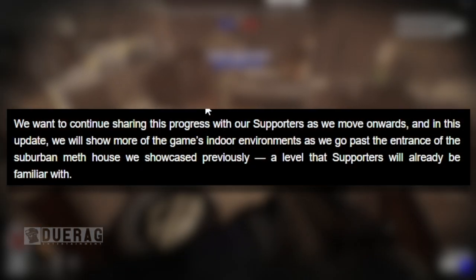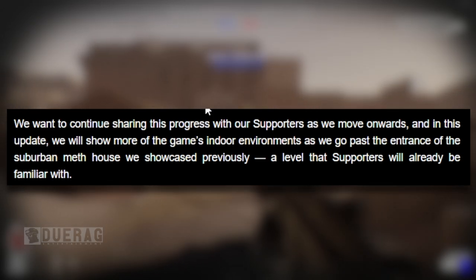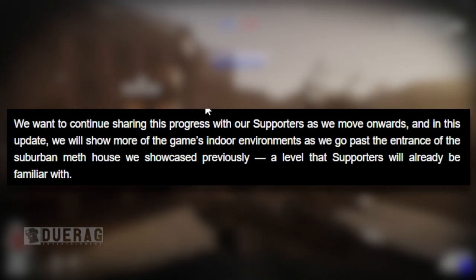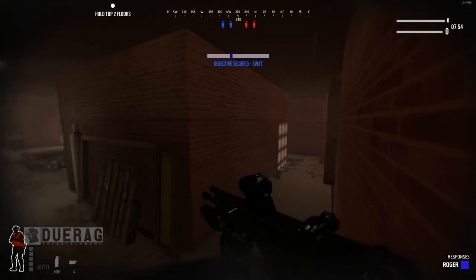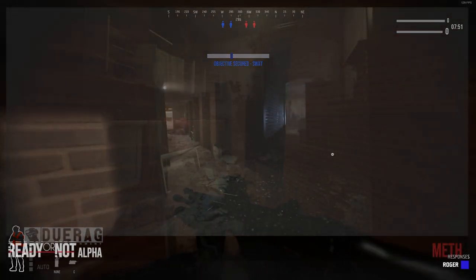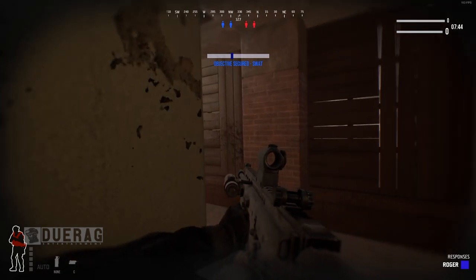They continue: 'We want to continue sharing this progress with our supporters, and in this update we will show more of the game's indoor environments as we go past the entrance of the suburban meth house we showcased previously.' We have already played the meth map in the supporter edition, but we have yet to see it textured. And I gotta say I actually like the way it looks — the textures look realistic, but looking at the scene itself it's like, damn, these guys don't take care of their houses.